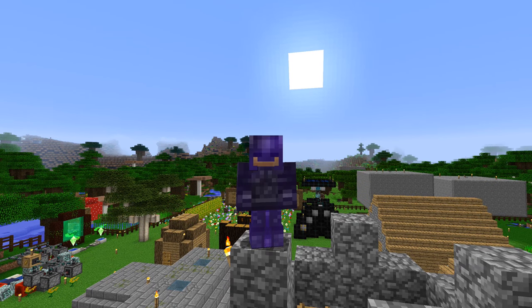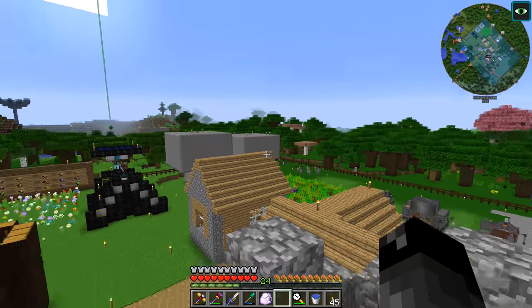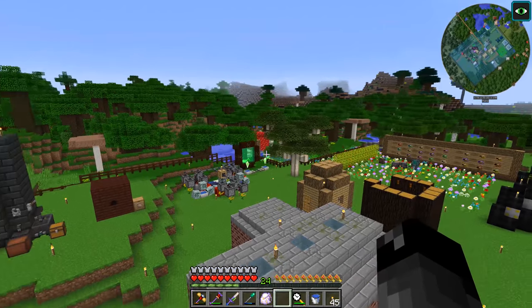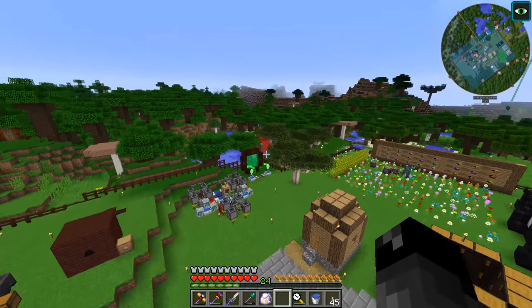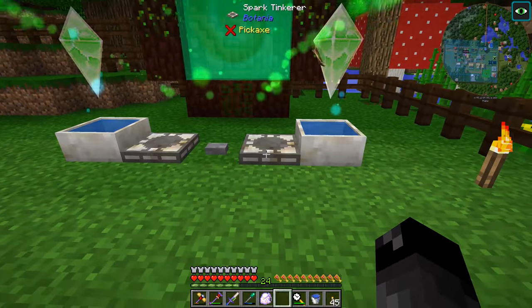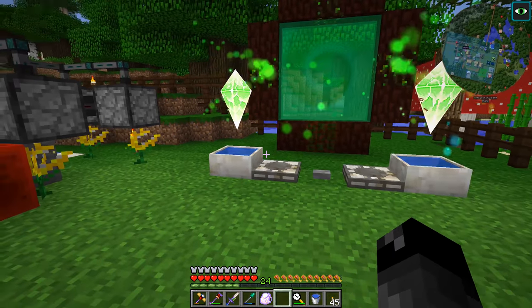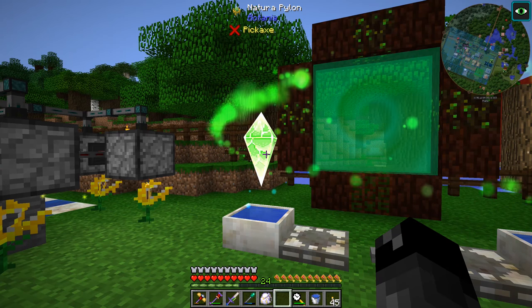What's up everybody, welcome back to another episode of All the Mods Expert Mode. So a couple episodes ago we set up our Botania stuff over here, and the episode before I was talking about the Spark Tinkerer and how these things will be using mana all the time, and we want to isolate the sparks so they're not constantly drawing mana.